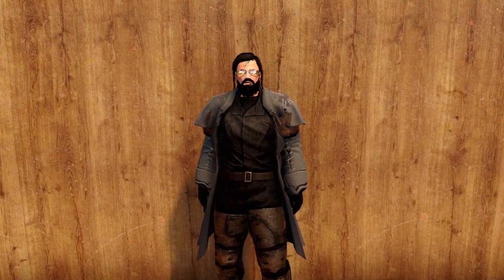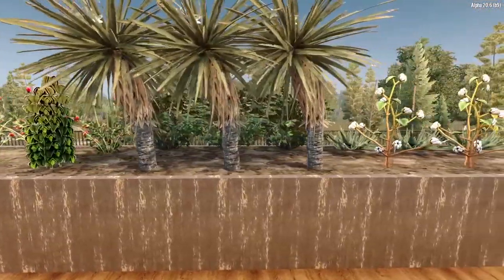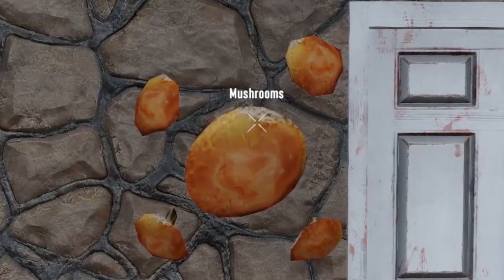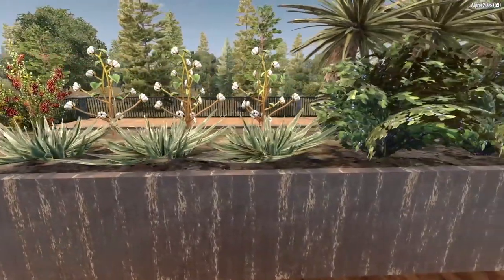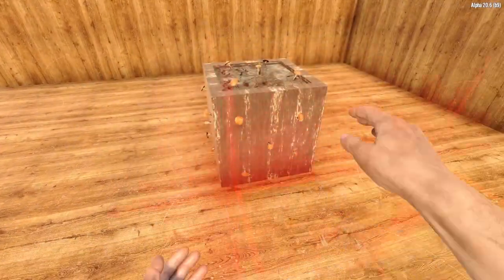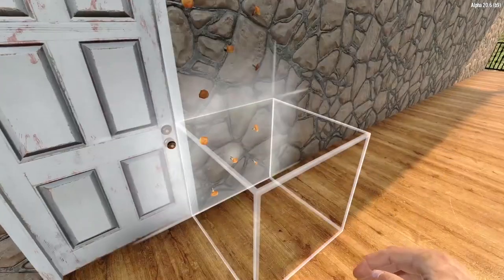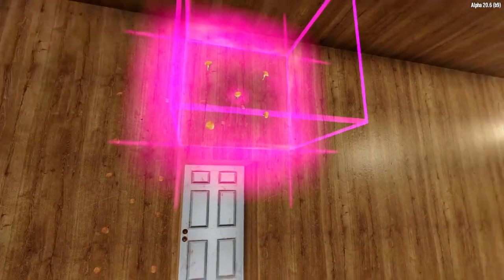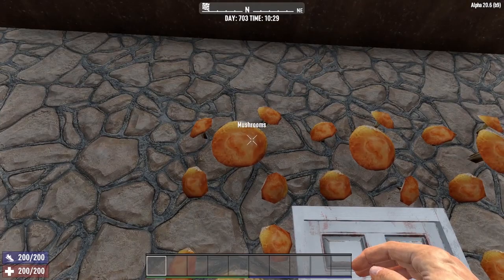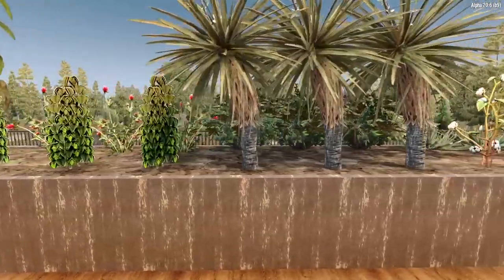So why does this trick work? In 7 Days to Die Alpha 20, all crops are on the same grow timer — mushrooms grow at the exact same speed as everything else. However, mushrooms do not need a farm plot in order to grow. This means you can plant them anywhere, like around the door to your base. By planting mushrooms in heavily traveled areas, you can immediately recognize when they are fully grown and ready to harvest.